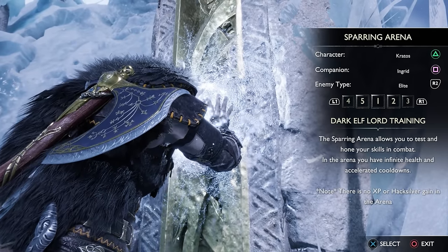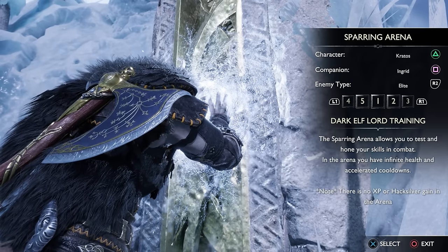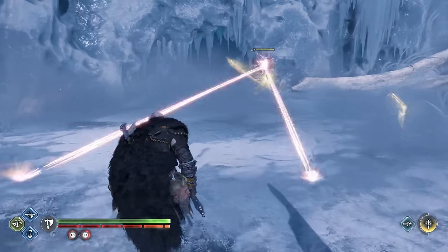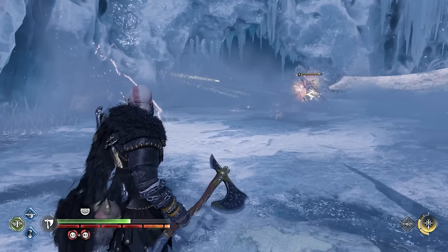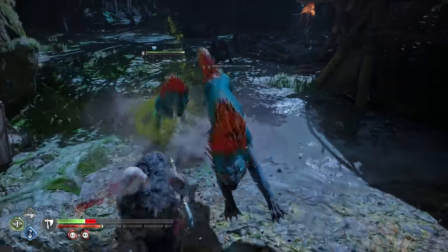You can also switch enemy types now from normal ones all the way to elites and even bosses. This was my favorite change because it lets us better test builds out against enemies that actually matter. Only a handful of bosses in the game are in the arena, but it's still enough for a DPS test, and even better for a challenge or to learn mechanics.